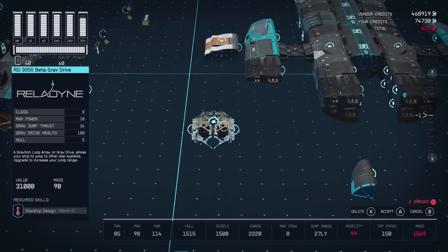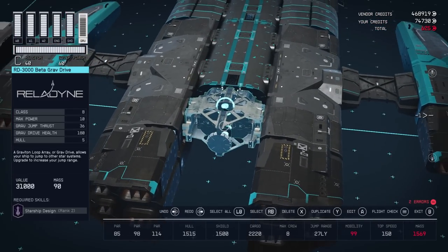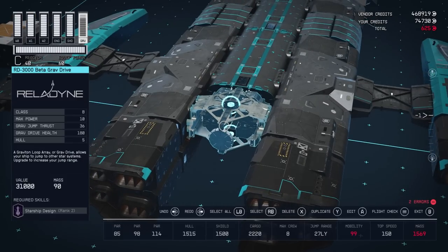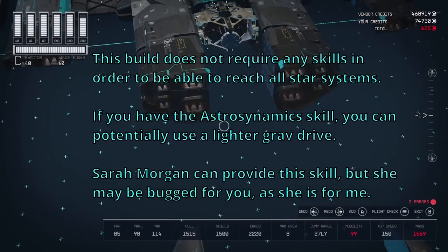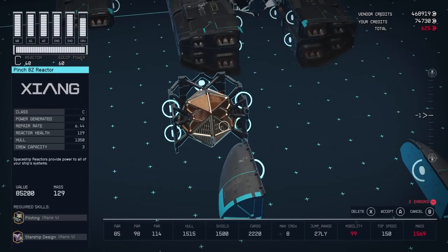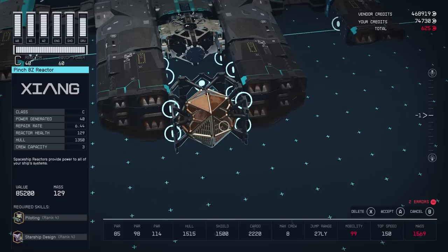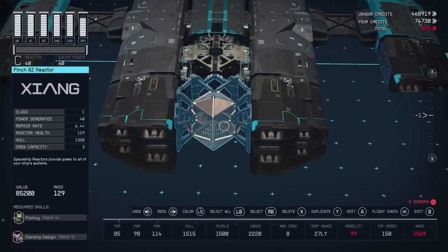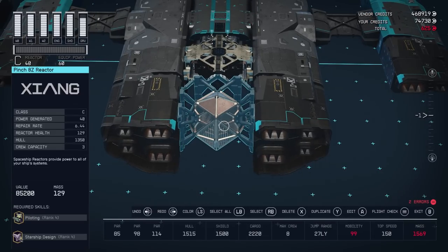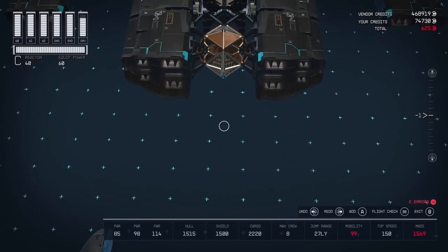Let's choose our grab drive. I chose a Class B grab drive for this ship even though the ship is Class C. The reason is this grab drive is lighter and more compact — it also offers 36 grab jump thrusts, which is just enough to get the ship where it needs to go. The important takeaway on jump range is it's 27-point-something — not exactly 27, you just don't see the decimal portion, so somewhere around 27.3.